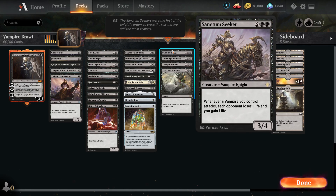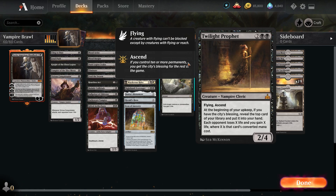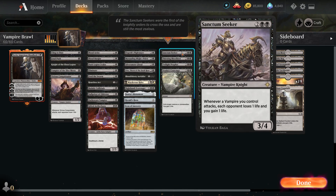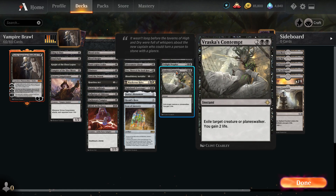For our four-drops: Sanctum Seeker — when a vampire you control attacks, the opponent loses one life and you gain one life. Thirsting Bloodlord makes other vampires get bigger. Twilight Prophet — at the start of our turn, if we have ten or more permanents, we look at the top card of our library, put it in our hand, and each opponent loses life equal to its converted mana cost. So if we look at Sanctum Seeker, we gain four life and our opponent loses four life. And one Vraska's Contempt for exiling a creature or planeswalker.